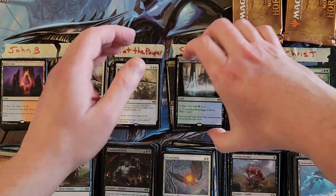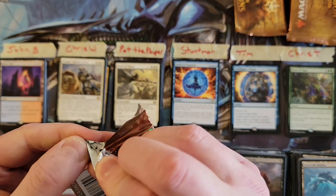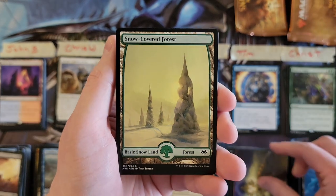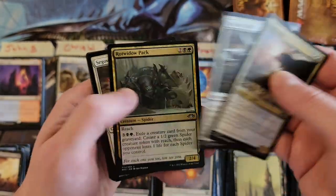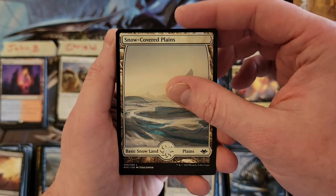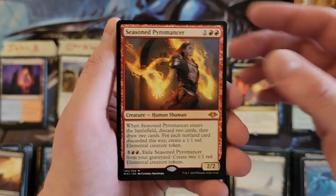We did very well in the horizon lands, but we're missing Sunbaked Canyon — it has to be the one missing, the one that gets the most play. Tim, four packs left and we've only pulled two mythics. Forest and Prismatic Vista — that's what we're talking about, nice pull! Last pack Tim — we do have a mythic: Seasoned Pyromancer! The third best mythic pull of the set — back-to-back packs right there, congratulations.